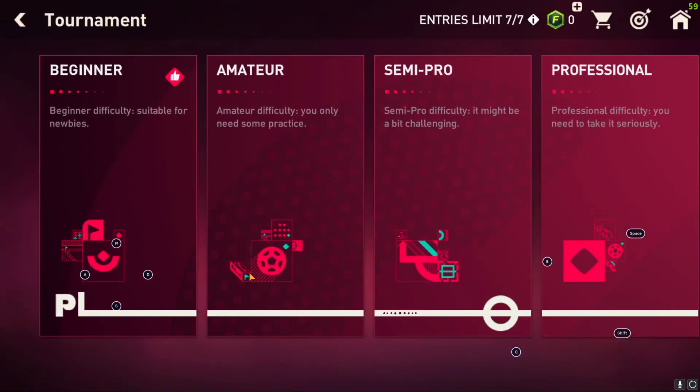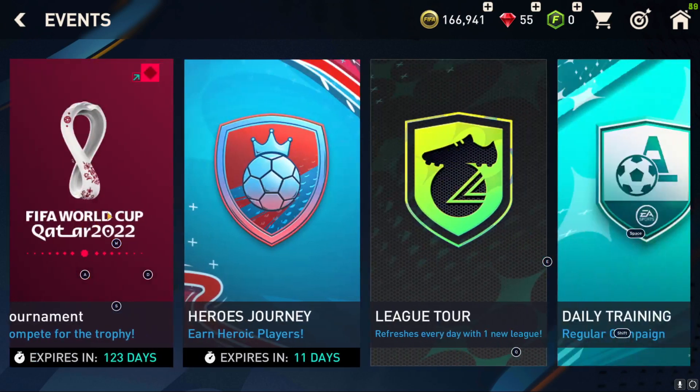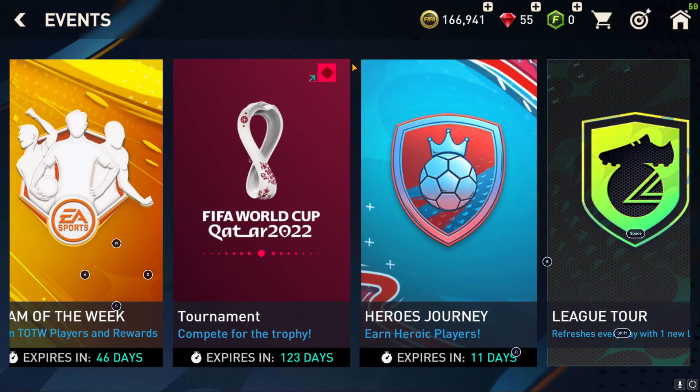Program credits are used in the World 2022 Battle Pass in order to get better players, and this is one of the only ways that you can get program credits in FIFA Mobile.